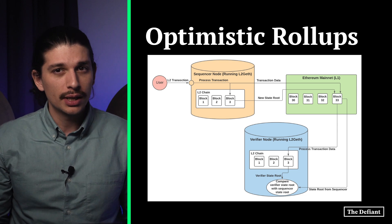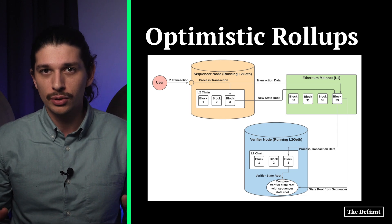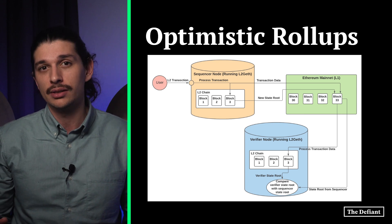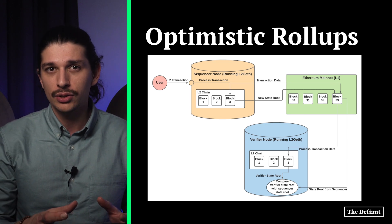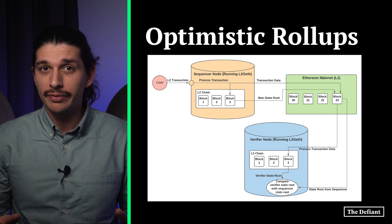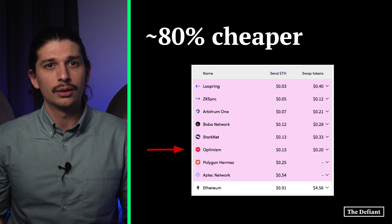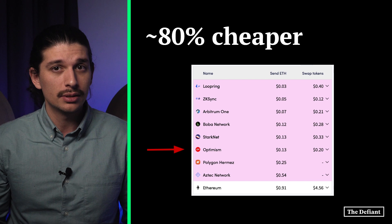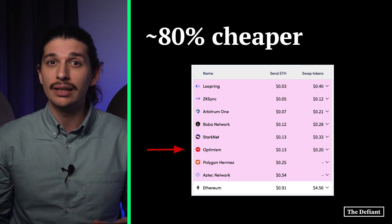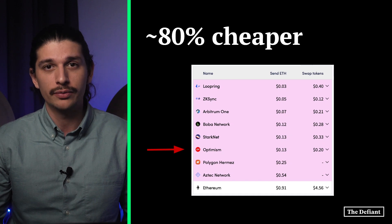Optimism saves on transaction fees by rolling up transaction data. Layer 2 blockchains are also called roll-ups for this reason — they bundle the data into batches and then settle them, sending data back to the Ethereum mainnet to be validated. And the savings are substantial. According to the website L2 fees, it was 80% cheaper to send ETH on Optimism compared to mainnet on January 24th.